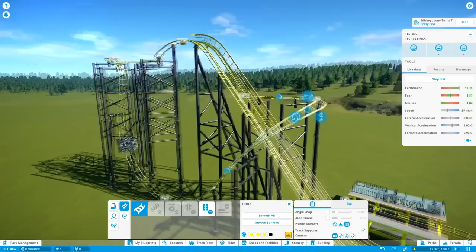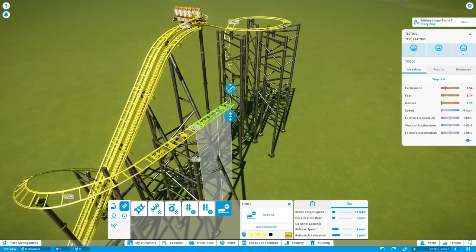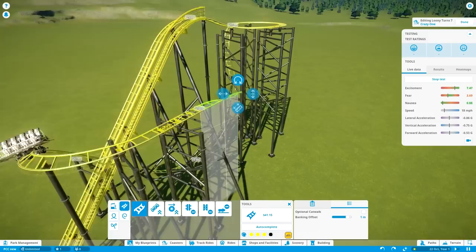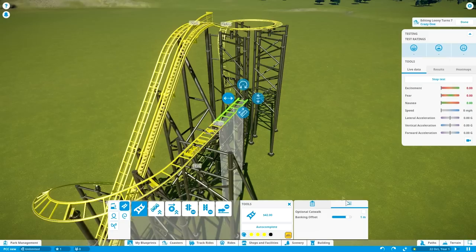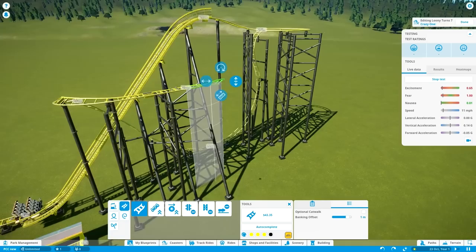That looks just about decent — a little bit painful maybe on that transition, but it's a crazy kind of coaster. At this point of the ride, they usually feature some outward banked curves into a dive loop. Because I already have the outward banked curve here, I'm just going to slightly S-bend my way toward the dive loop. Something you might notice is that I turned on my banking offsets to make sure that these curves are a little bit more smooth, which you definitely want with curves that are banked the right direction.